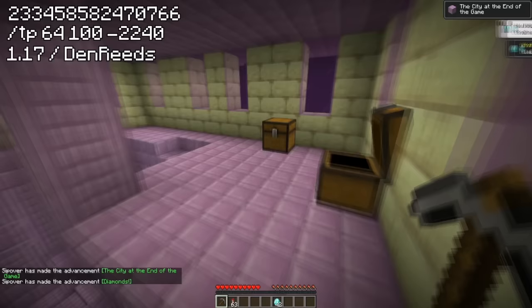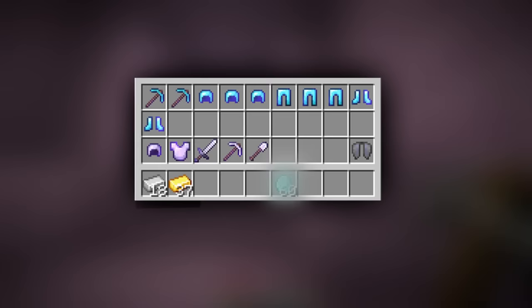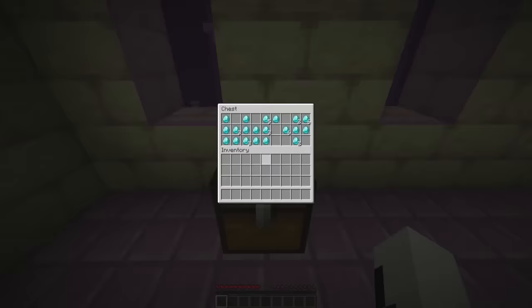If you are to loot every single chest inside of this giant end city, you will collect over 10 diamond armor pieces and tools, a bunch of iron and gold, and get this — 60 whole diamonds. I'm not even kidding when I say there is a whole 42 diamonds in one of the chests.